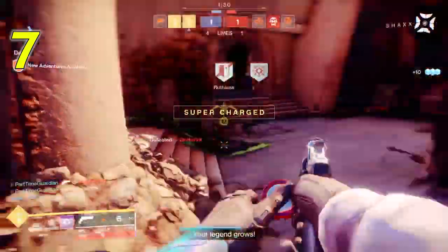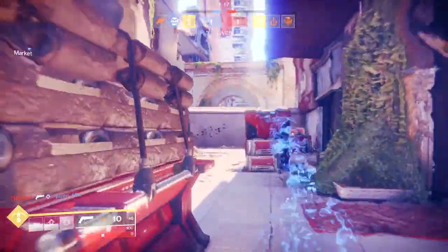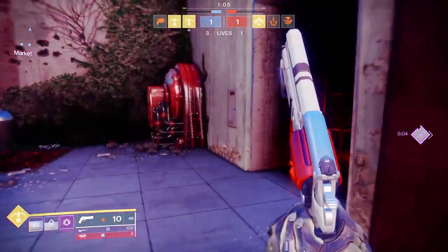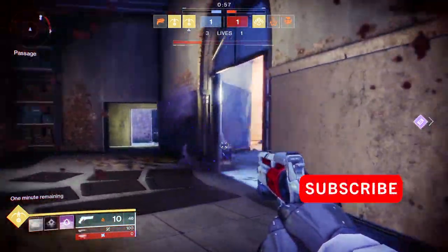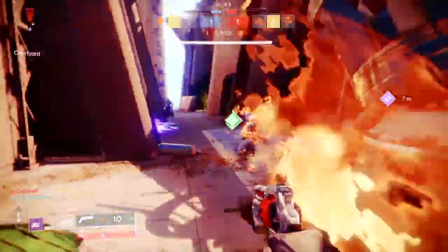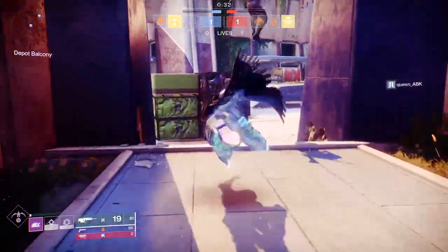Number seven is the Jade Rabbit, an exotic scout rifle. Jade Rabbit hits like a Mack truck, but the problem is it's very unwieldy — when you get a kill, the gun kind of flies in the air and it's difficult to get accurate follow-up shots. With the catalyst, you get plus 30 stability, so the gun will come right back on target. To get it, you need Crucible wins, then 250 kills in Crucible. I'd recommend momentum control when it comes up, because with Jade Rabbit one hit kills.